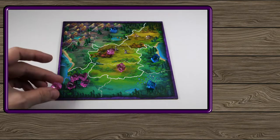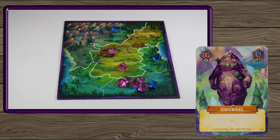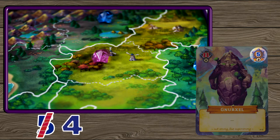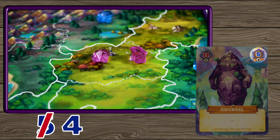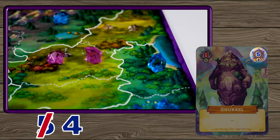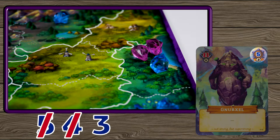During the reinforcement phase, players will add forces to areas on the map and move their forces. Each player discards one character card from their hand to gain action points equal to the blue number on the card. You can spend these in two ways: you can add a crystal from your supply to one of the areas in which you have at least one crystal, costing one action per crystal. Or you can move one or more crystals from one area to an adjacent area on the map, costing one action point to move a single crystal or any group of crystals. Players may also combine both options and spend their action points in any order they prefer.